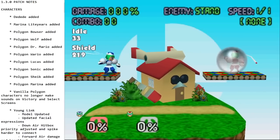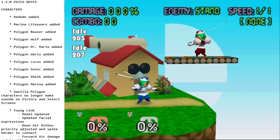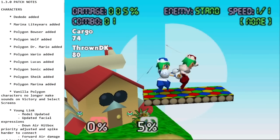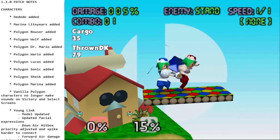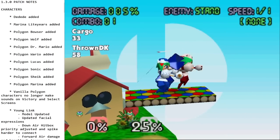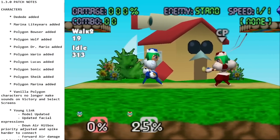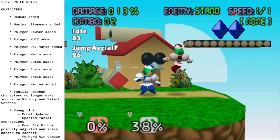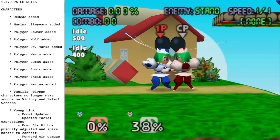One fun Easter egg: when you grab someone as Marina and go into cargo, if you're holding L when you shake them, you'll say 'shake shake shake' using the English voice line from Mischief Makers. Just a fun little Easter egg. I've got to consider rebinding taunt so I can do this a little less awkwardly, but very cool — glad they included the English voice line.